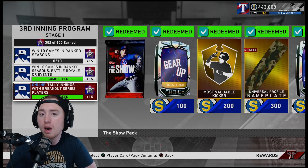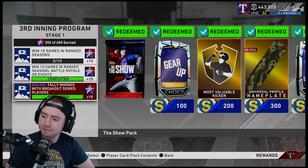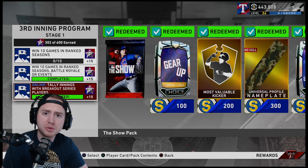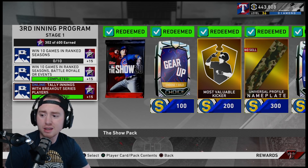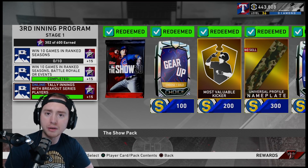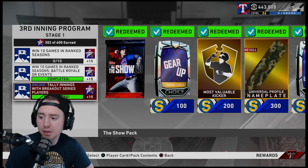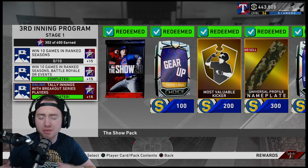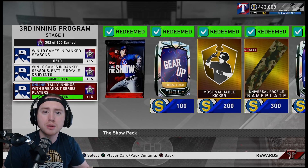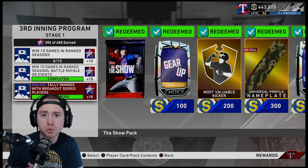You could also do Battle Royale for 10 wins — not terribly difficult but could take a couple of runs, which means spending stubs. You could also draft breakout players during your Battle Royale run to get breakout innings there as well. Personally I did Events because they're only three-inning games and since it's free entry, a lot of people quit quickly — I had people quit before the first pitch, after the first run. That gave me a lot of flexibility with my lineup for daily missions too.